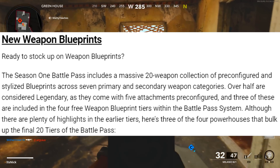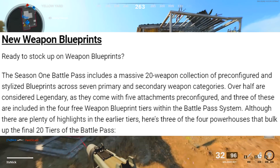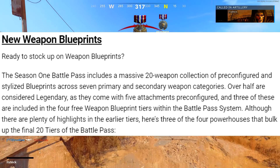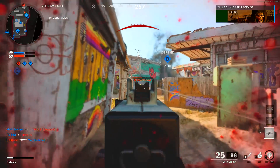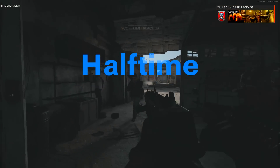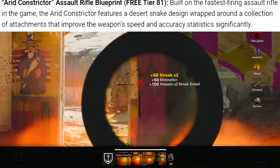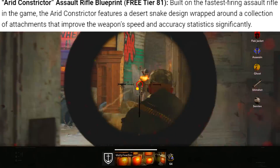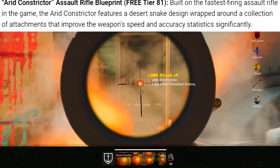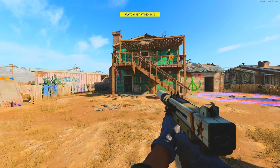New weapon blueprints are weapons already in the game with different variants. The Season 1 battle pass includes 20 weapon blueprints across seven primary and secondary weapon categories — over half are legendary with five attachments pre-configured. There are 20 weapons total, four of them free, and 16 requiring the battle pass. The Arid Constrictor assault rifle blueprint is a free one at tier 81 — it's the fastest firing assault rifle in the game, featuring a desert snake design with attachments that significantly improve speed and accuracy.